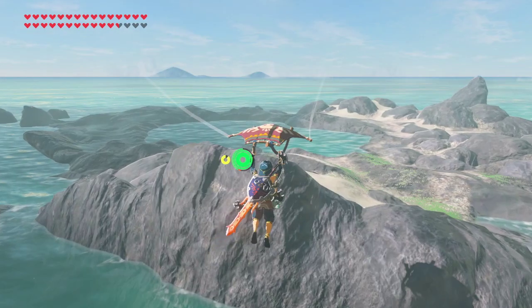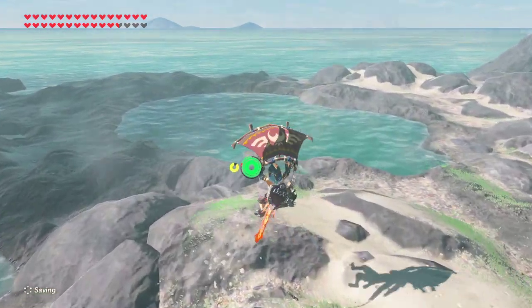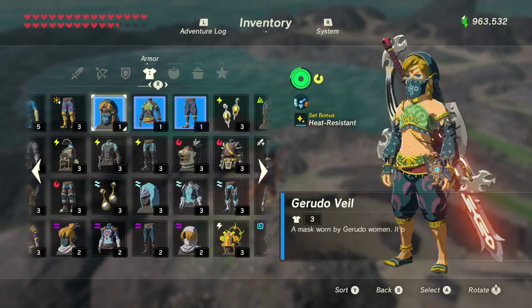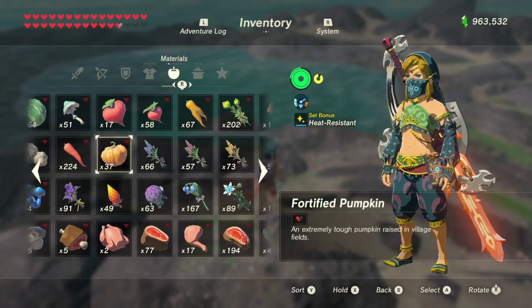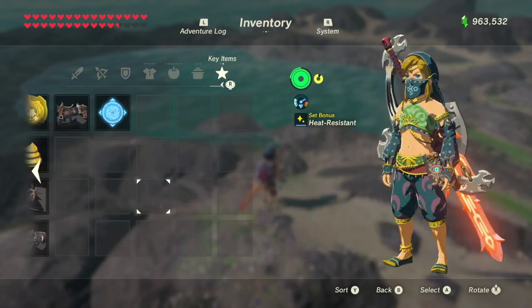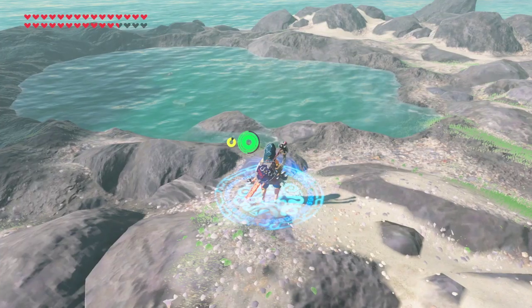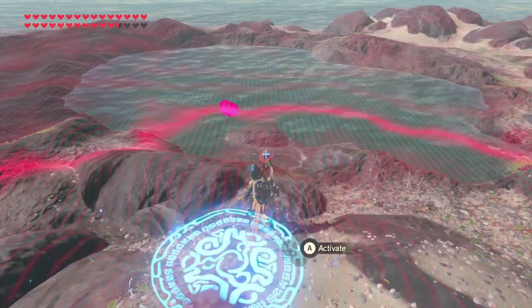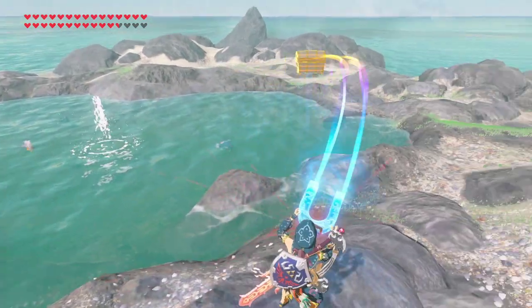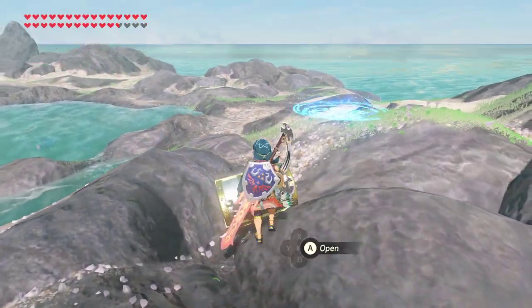Anyway, we're gonna head over here to this spot on the map next to Eventide. This is going to be the first instance I show you of a dynamic object. Now Eventide works pretty weird — you have to have Eventide completed for this to work.